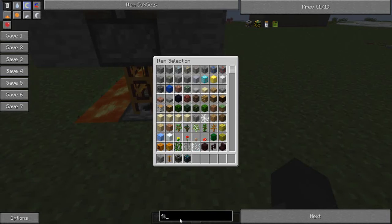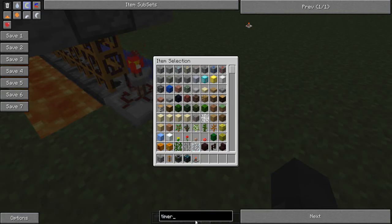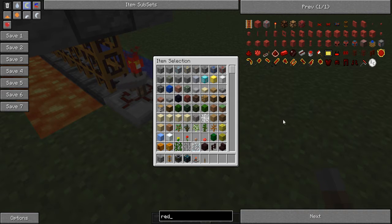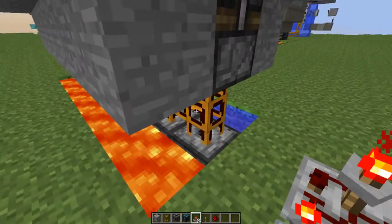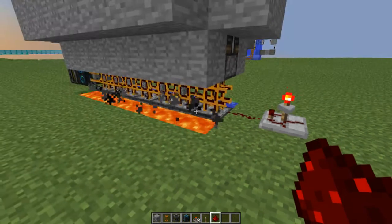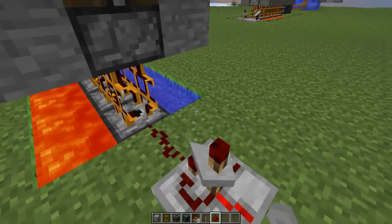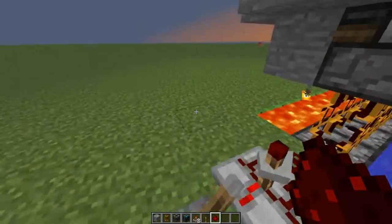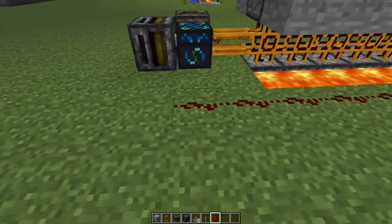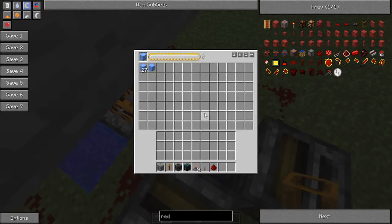Next we want to make the timer to make it all automatic. Take a timer and a lever and some redstone dust. The timer should be one block away from the pipe because it can't be directly connected, but you can do it like this. Set it to 1.6 seconds — that's what I recommend. Then run the redstone to both sides.